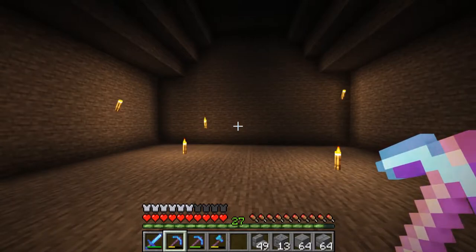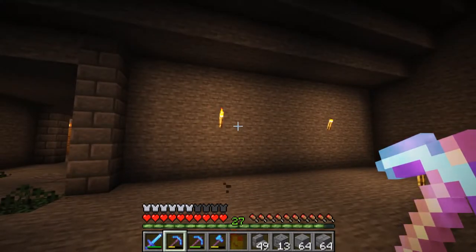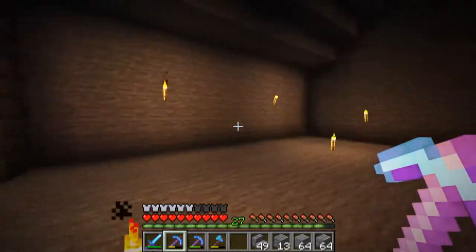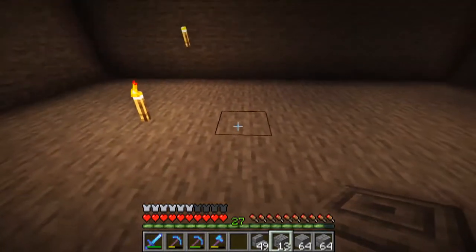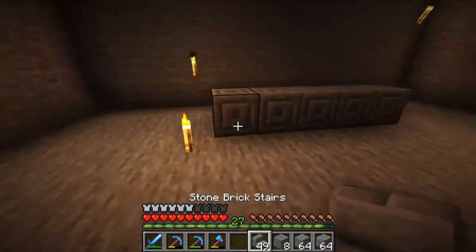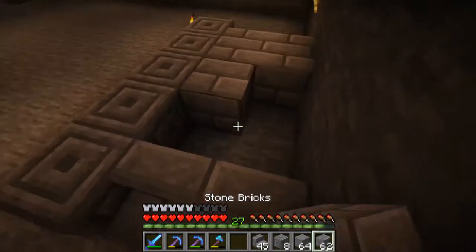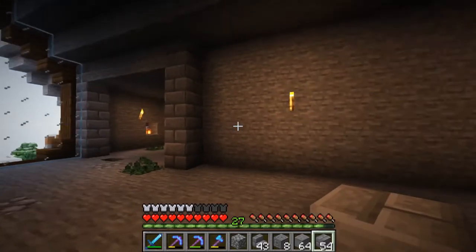I think I'm going to scrap the statue idea — the room just isn't quite big enough for it. We can put it somewhere else. I want to do a similar theme to downstairs but keep it a little different and unique. I'm going to raise the podium up, add some steps on the side, and fill it in — that looks all right.